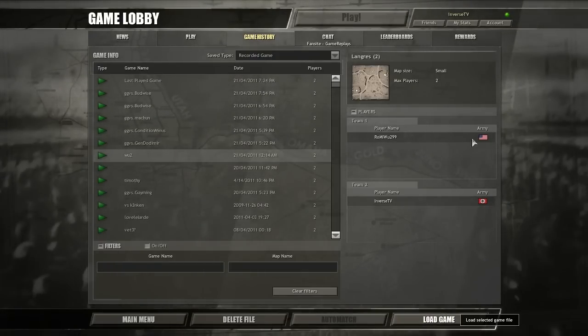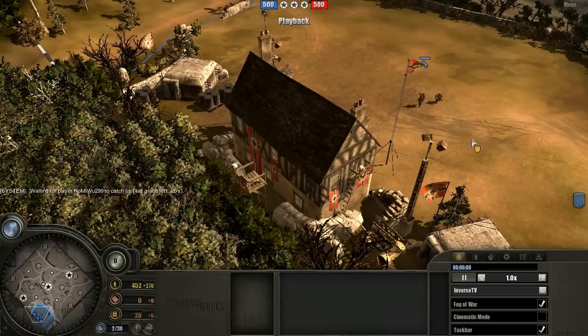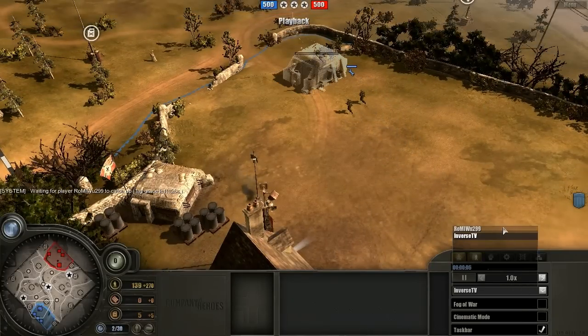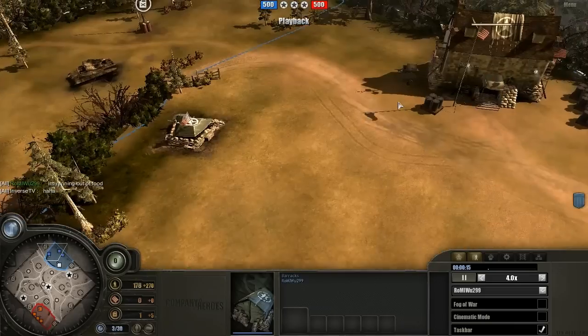We're going to move on to the second game between me and Wu. This is going to be Wu playing Americans against my Wehrmacht. In this game I'm doing the exact same thing — I know what I like to do early game as Americans, and I'm going to pay attention to what Wu does differently and how he excels where I fall short. These replays really focus a lot on the early game; it's a lot more difficult to pick up things in a replay in the later game. Replays are really about early game and transitioning into the mid-game.